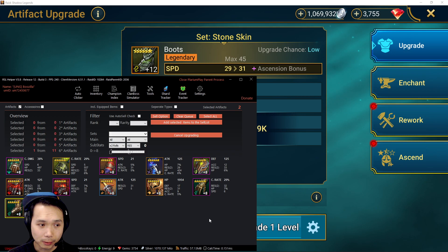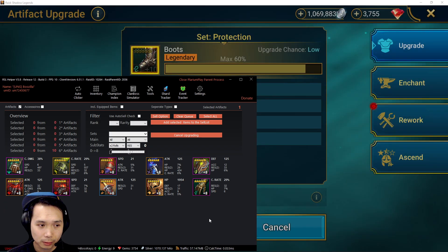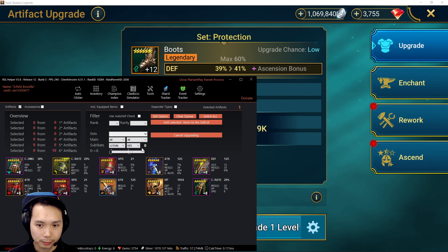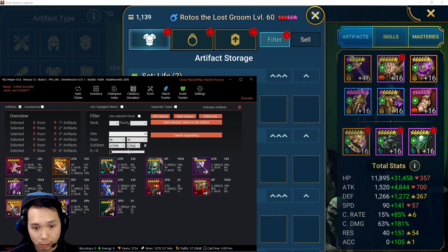RSL Helper really helps in terms of making it fast and efficient and having your inventory ready at a glance. Looking at crit rate — obviously looking for a damage set. I don't really have anything in a damage set worth rolling. There's a five-star stone skin piece, but none of these are super good, so I'll pass on those. Crit damage — again not super great, but let's roll some of this stuff just for the sake of rolling it.